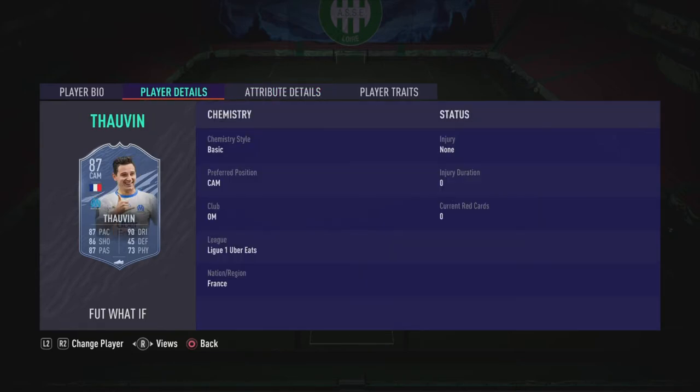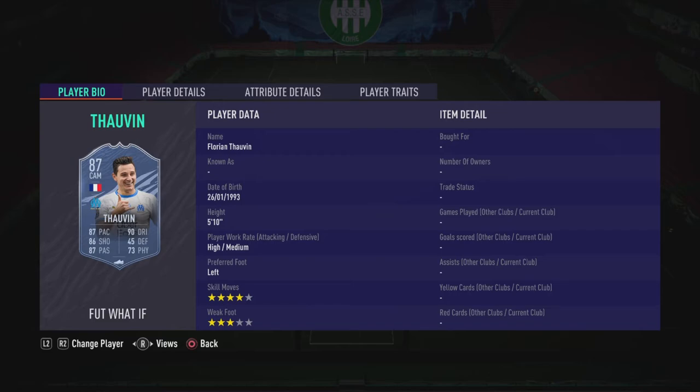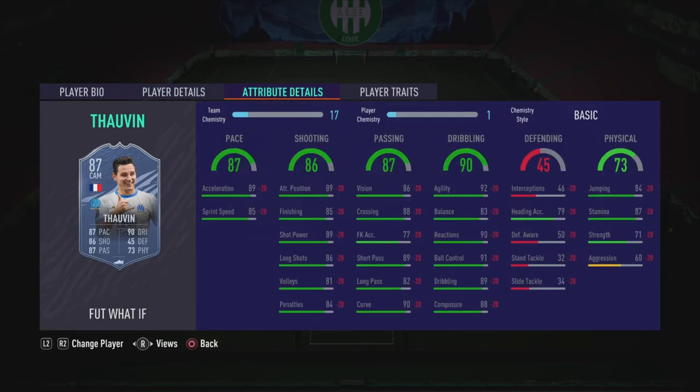Next up is Thorvin, a French CAM from Ligue 1, coming in at around 330k. 4-star skills is nice but 3-star weak foot isn't the best. Overall he's got great in-game stats — decent pace, good shooting for a CAM, great passing, and great dribbling. For 330k I'd say he's probably worth it, and especially when he gets his upgrade he's going to be an insane CAM, probably the best in Ligue 1. It's a great card and I would definitely recommend.